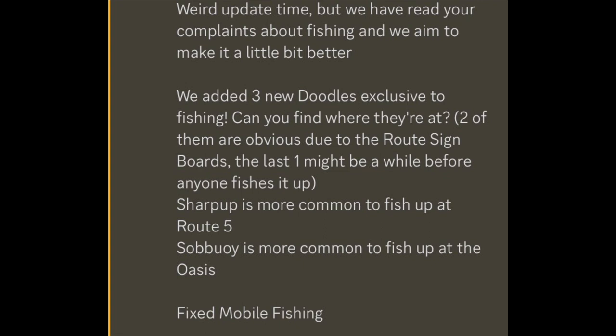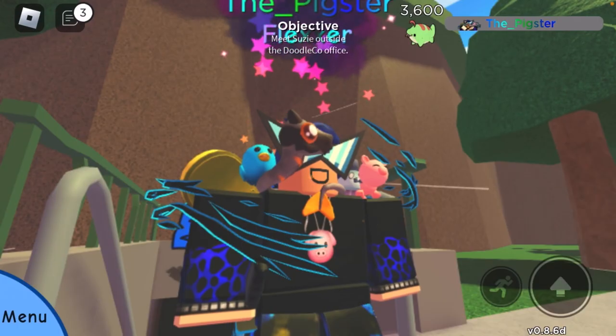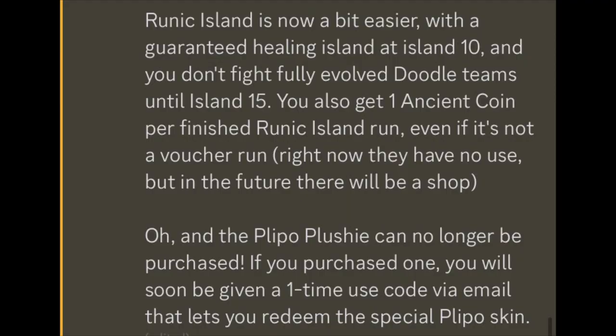Sharpup is now more common to fish up at Route 5, and Subway is more common to fish up at the Oasis — so if you're doing any chain for those two, nice. Mobile fishing is fixed and better than ever. Runic Island is now a little bit easier with a guaranteed healing island at level 10. You don't fight fully evolved doodle teams until island 15. You also get one ancient coin per finished Runic Island run.